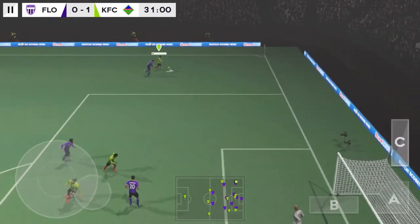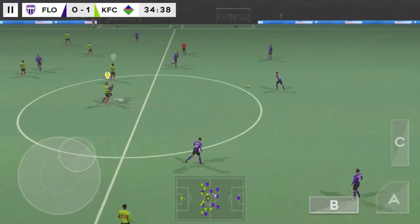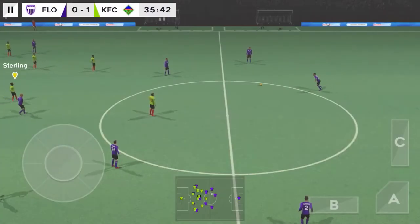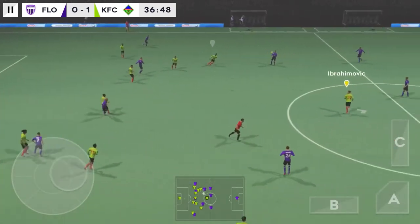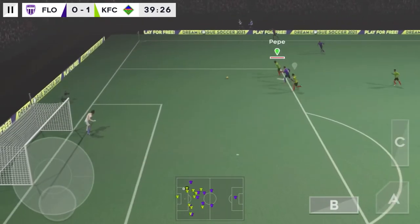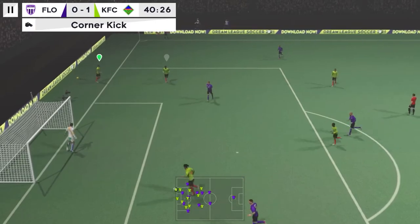He dribbles the ball forward. Neymar! And that's a goal kick. Good ball. Not a good challenge. Passed inside — he loves to go past players with the ball. Passed well. The assistant raises its flag — it's a corner kick.